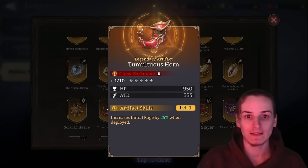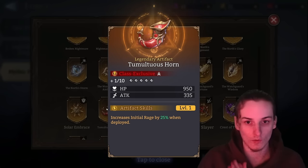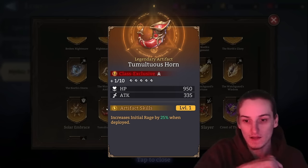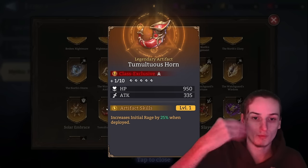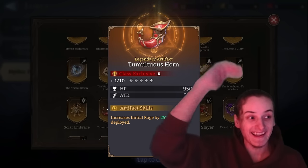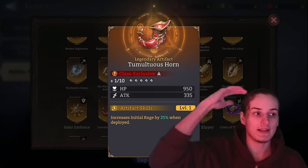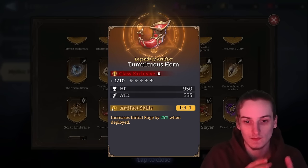The second, more interesting usage discovered about a month ago is with Leia. With a max-skilled Leia — 1000 rage cap, starting at 500 rage — a level 25 Tumultuous Horn gives 50% initial rage, allowing you to instantly use her ultimate. You can then bring her back and use it again. Tumultuous Horn is really strong in high-level guild boss strategies. It's also used in anti-air arena to boost Dolores's E-drift faster, buying a few extra seconds.